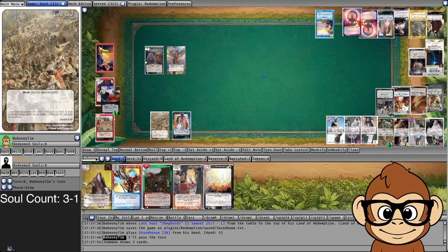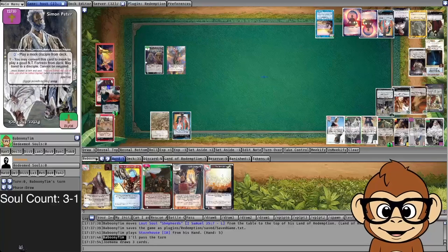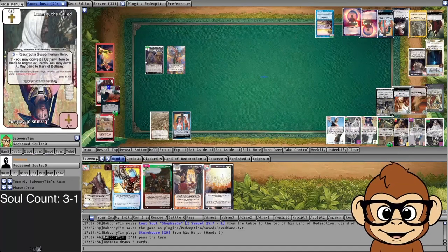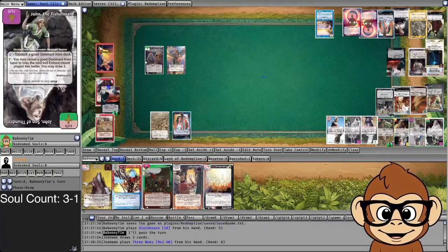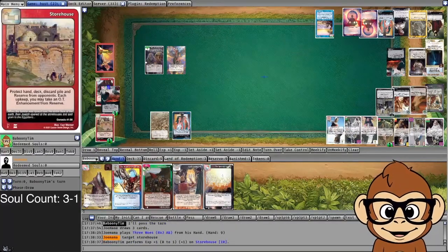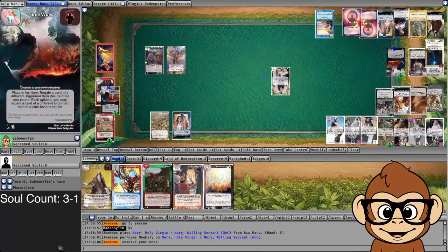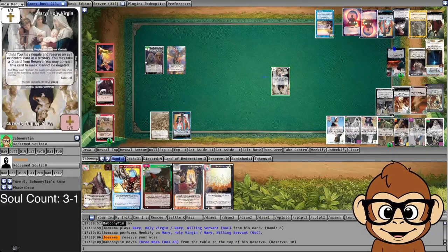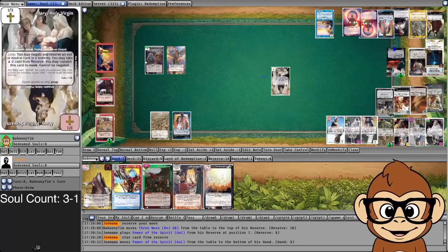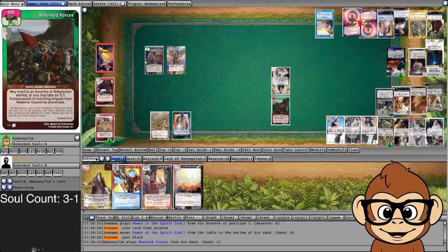Plopping down the Storehouse now — Entrapping Pharisees is gone, don't have to worry about that anymore. Feel confident putting Storehouse out and start getting some good cards from my reserve. Here comes Three Woes — what's it gonna do? Storehouse. That was short-lived; Storehouse literally did nothing but it burned up his Three Woes. Mary the Holy Virgin: when you may negate and reserve an evil card in territory. I was relying on that Three Woes to negate Nazareth and turn my Second Coming back on. This is a big deal.